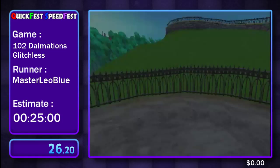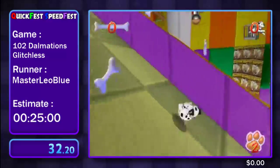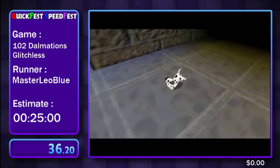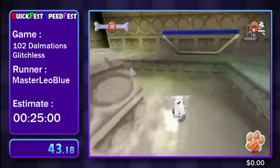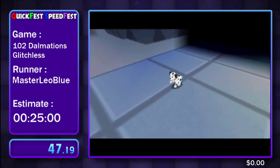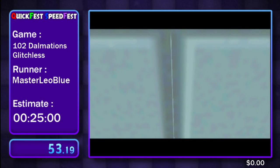Basically, there's a lot of very precise slope rolls, which is a colloquial term for when you roll down a hill — any incline — while rolling, you get extra speed depending on how steep that incline is. That's one of the main speed techs of this entire game, and that first level is entirely slope roll based.